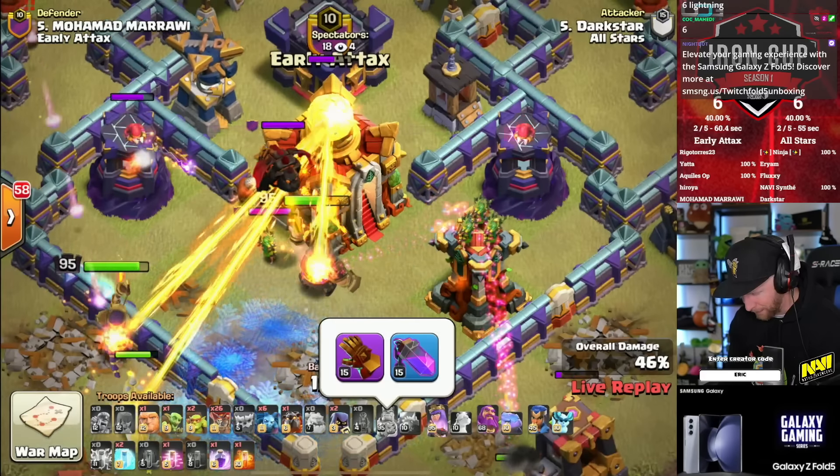Until we get the Frozen Arrow, this is still the best equipment for the Queen as well in my opinion. Some people run the Giant Arrow like Synthay, but for the most part this is going to be the best combo until the Frozen Arrow is released. The King has a Giant Gauntlet — he's been pumping his points there. If you pick up any Gold Pass or anything from the shop, use a creator code — Rigo Torres has one too, so you could use code Rigo or code Eric. But he does go to freeze up the Sweeper and the Multi as he comes out of the Warden ability.